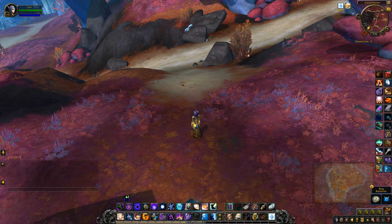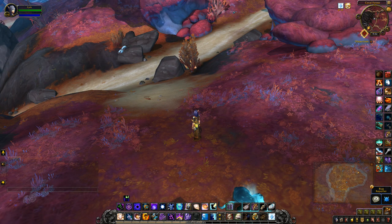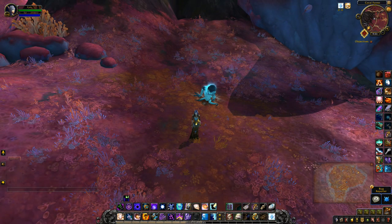Pretty early on on the PTR there was a quest item to pick up called a Strange Discovery. Basically you had to turn in this crystal to the NPC in your quest hub area — so for Horde that's New Home — and you get rewarded with a prismatic crystal.